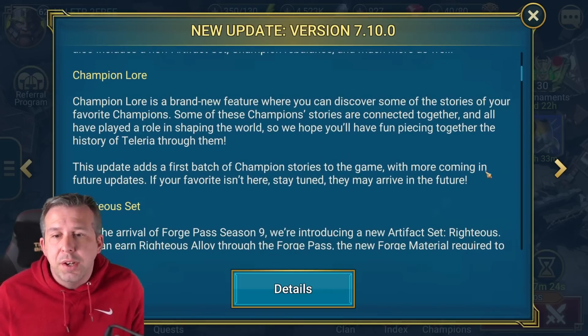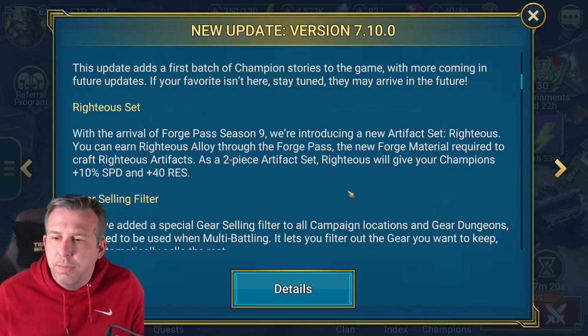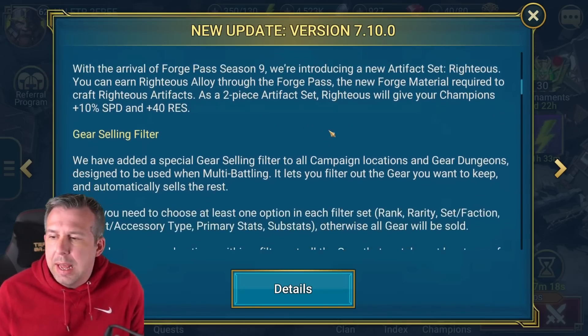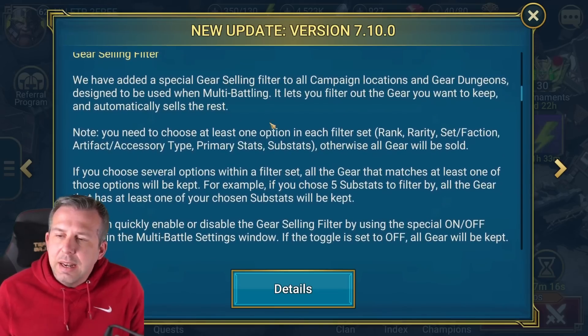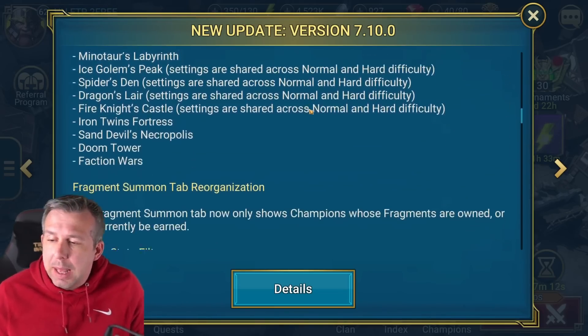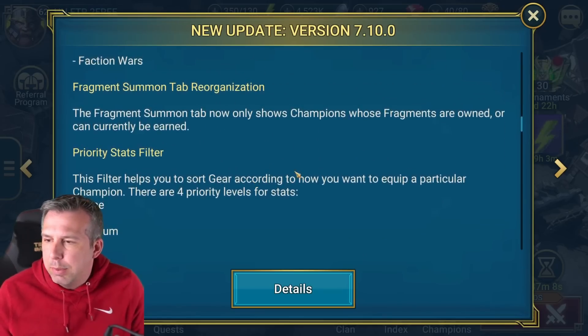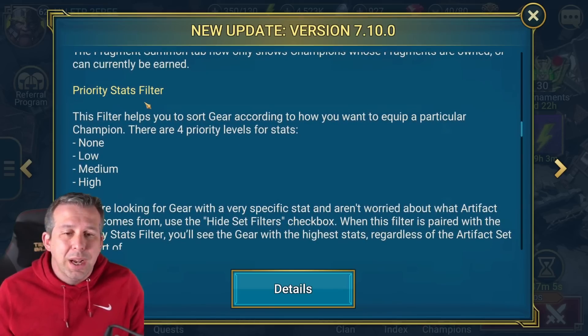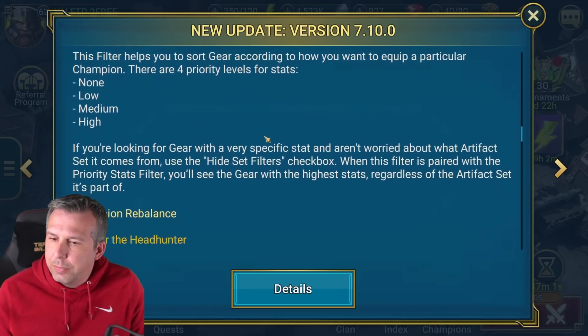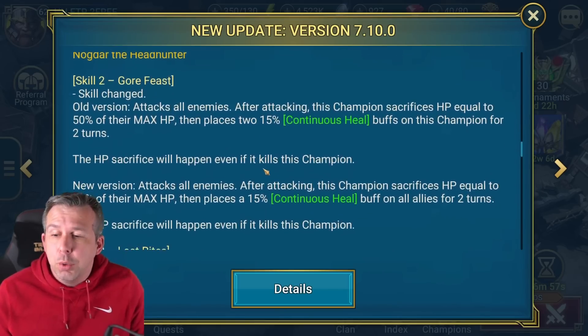Champion Law is in the game - I like it, it's a good addition. Righteous Set is coming in as the next forge pass and I think the set could be pretty damn juicy. Gear selling filters are in and it's going to save us some time, especially for mobile players - that's all positive stuff. Fragment summon tab and priority stats filter - I kind of like those as well. Godgar's change is interesting, I'm going to do a video on him.